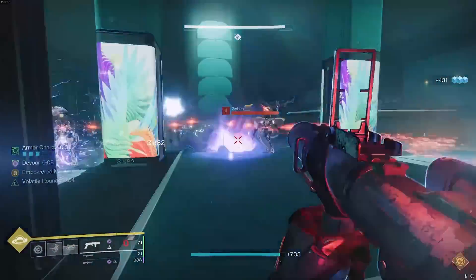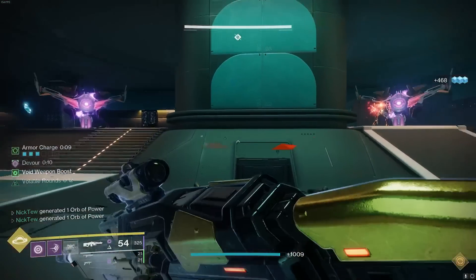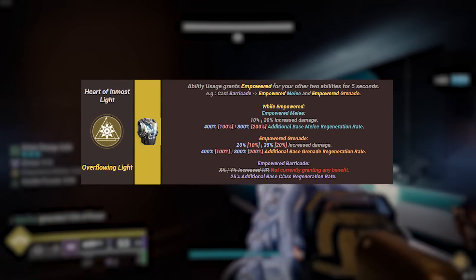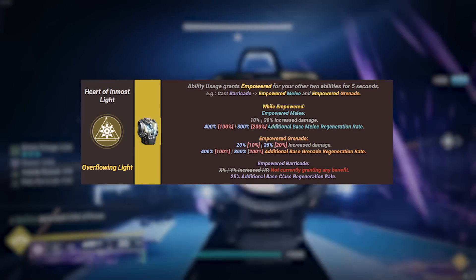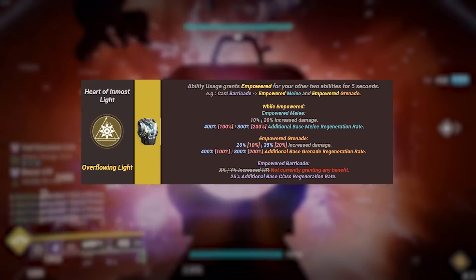Starting off with the exotic, we're using Heart of Inmost Light. Anytime you use your grenade, melee, or barricade, it's going to empower all of those abilities — not only increasing their damage but also increasing how quickly they regen, specifically by 400% regeneration rate at one stack and 800% at two stacks.